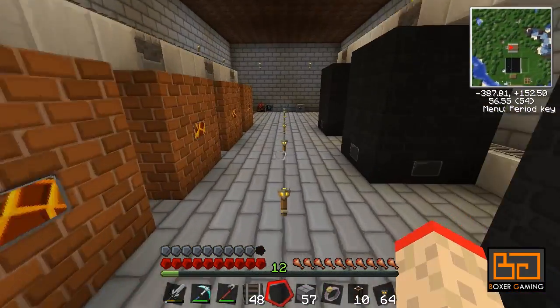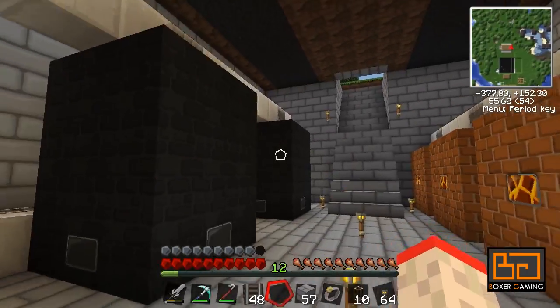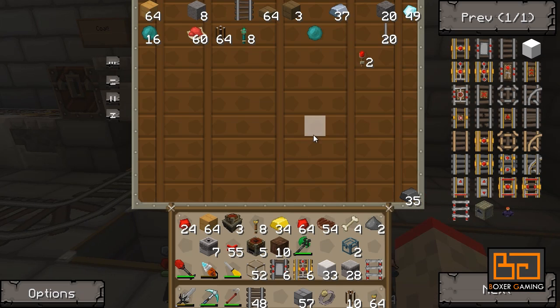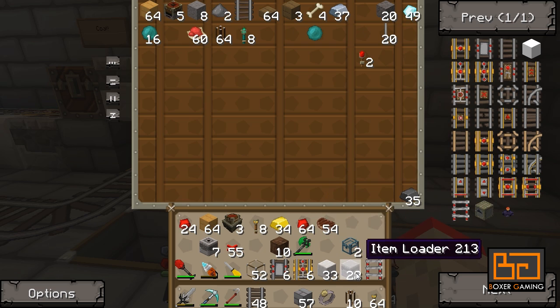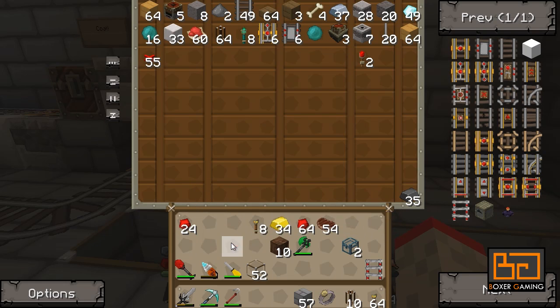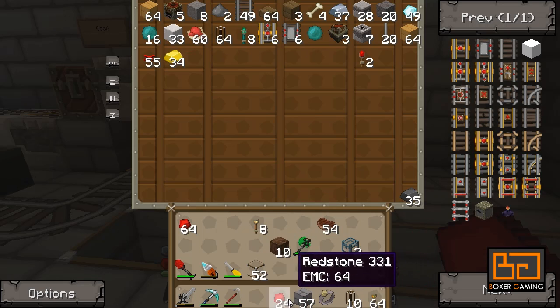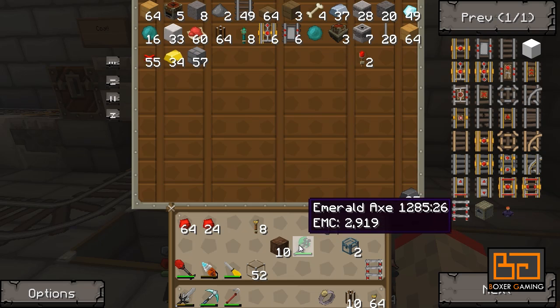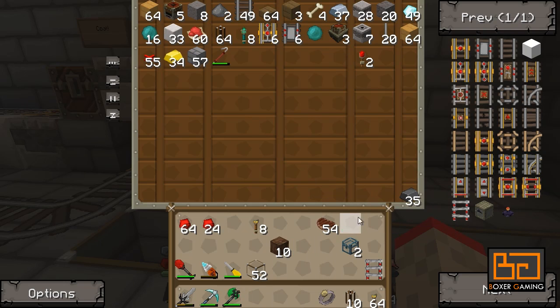So in the last few episodes we made all this and it works great, but I want to do something a little bit different. Let's deposit all our items in here - not all of them but some of them. Don't need this, don't need that. Let's keep some extra redstone and some glass.